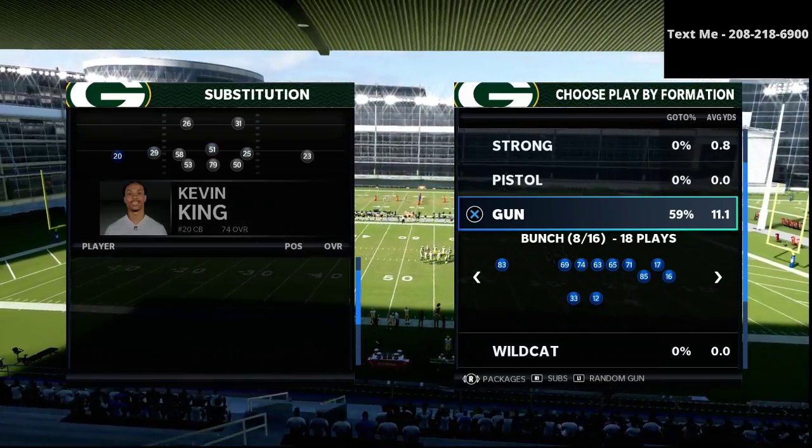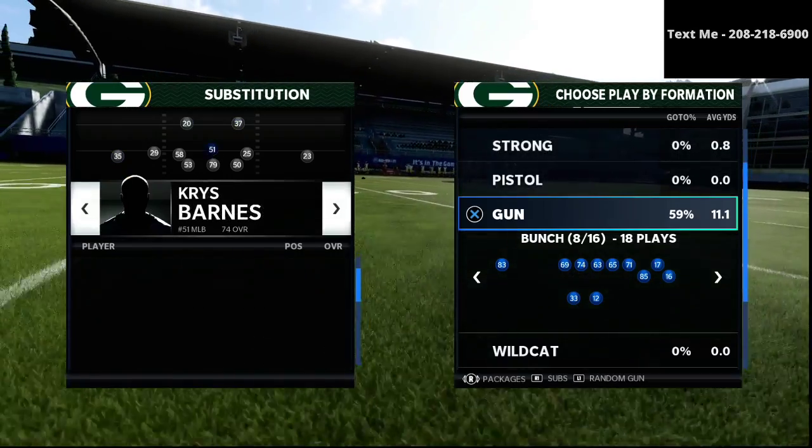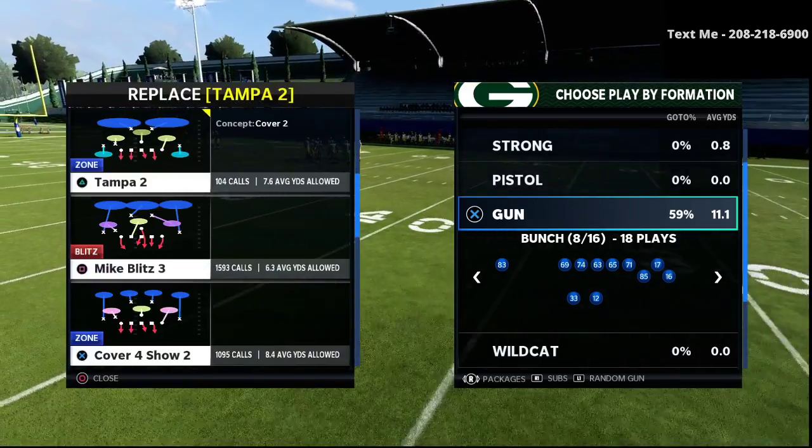In today's video we're talking about Pavan and his gun bunch — specifically a play that he loves to use out of the New York Jets offensive playbook, and it's going to be the play Mesh.